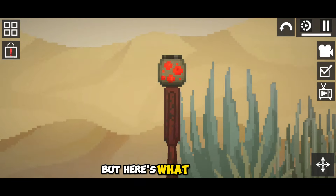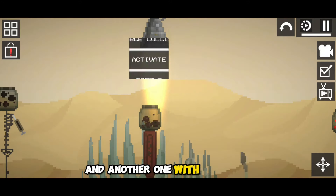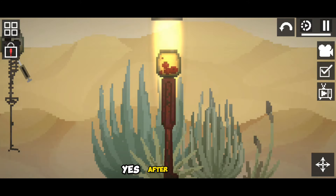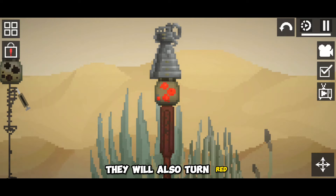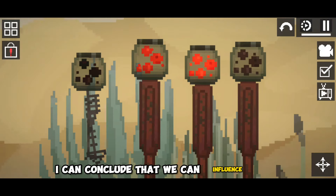But here's what I noticed: let's set it on fire again without a syringe, and another one with a syringe. After a while, they will also turn red. But the movement has become faster — I can conclude that we can influence them, but that's just my guess.